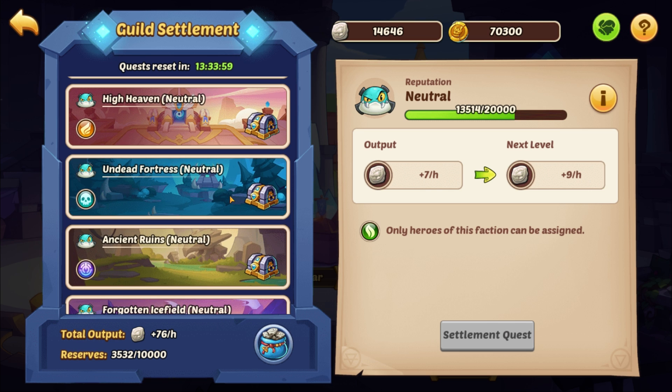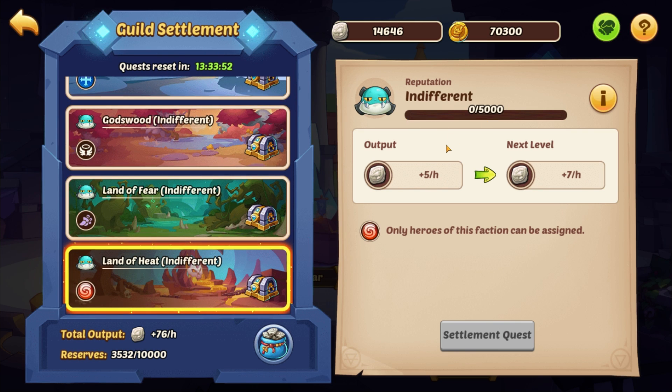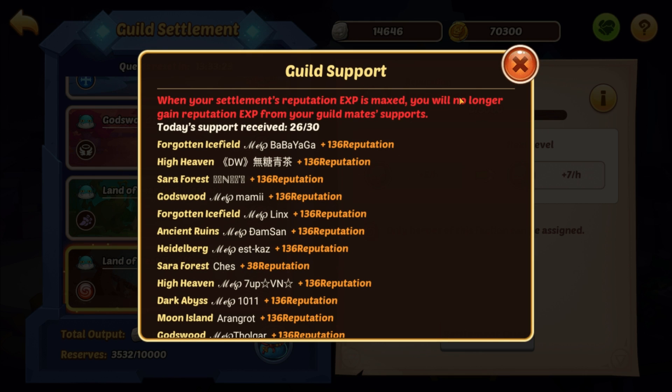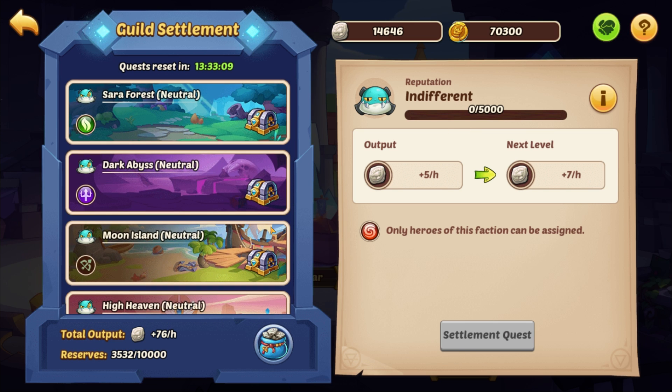If someone does the same thing — say you and your friend both do Abyss — no one in my guild has put heroes into or done a quest in Abyss. You can tell when people do a quest in a particular faction or class because you get 138 reputation points for them every time they do a quest in that particular class or faction. Here you can see the people that have contributed — about 136 reputation points per quest.